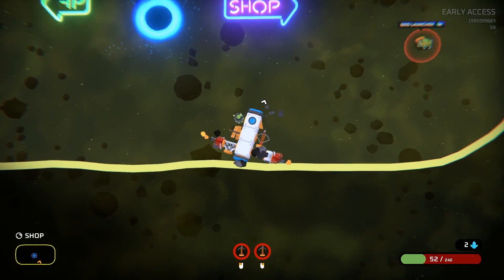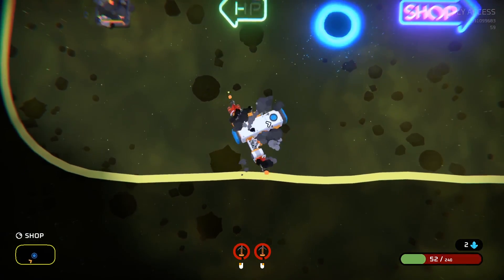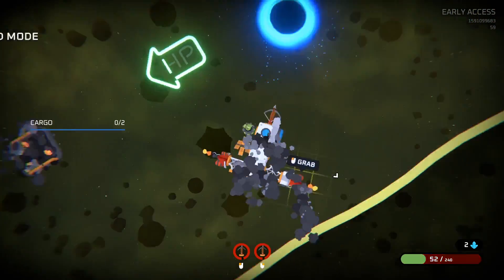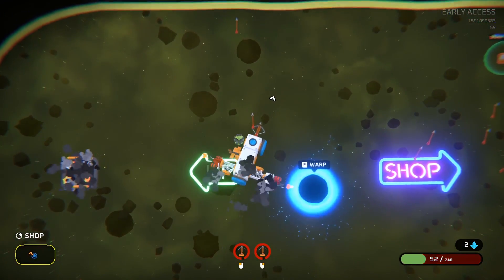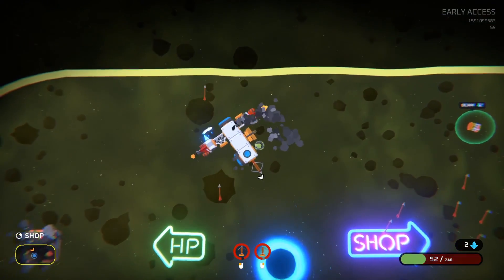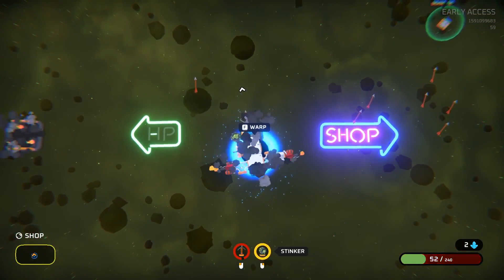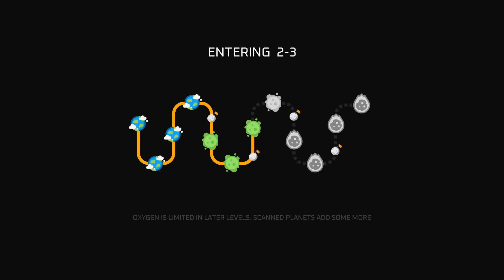Let's put the crossbow on here. Let's change my thing to a flamethrower. Now we're powerful. Let's see what happens in 2.3. Oxygen is limited in later levels — scan planets to add more. Now it tells me!